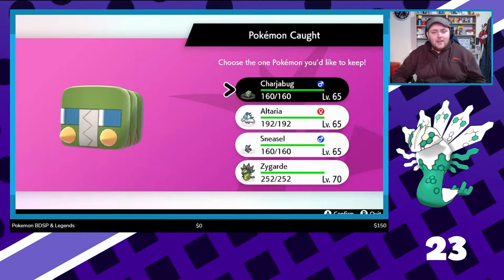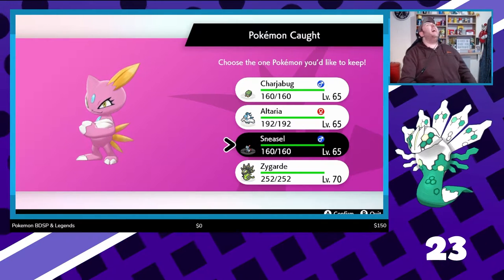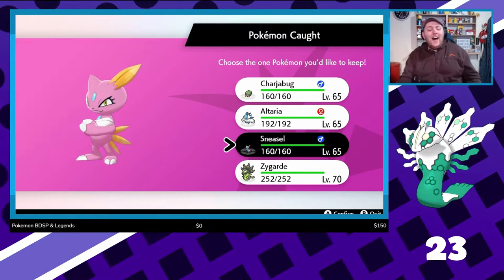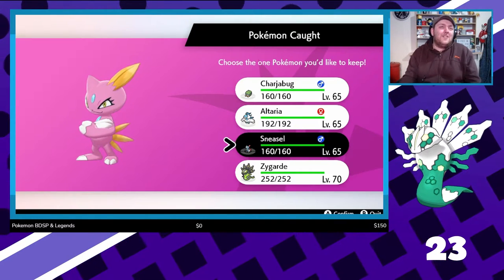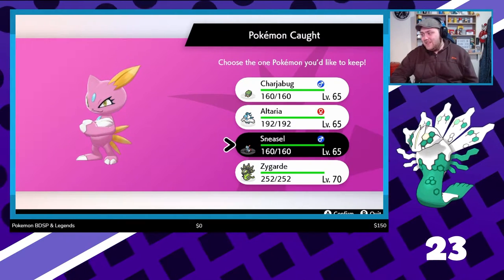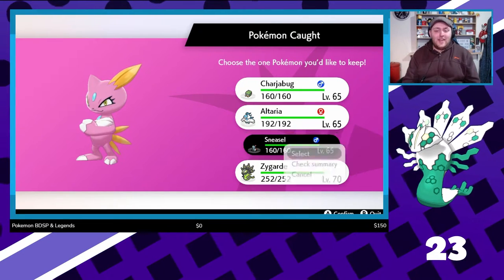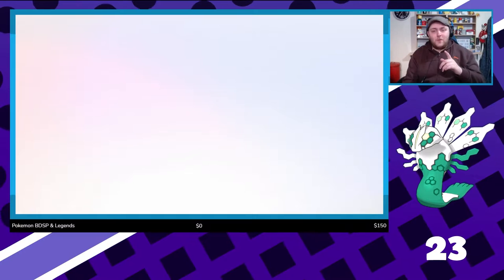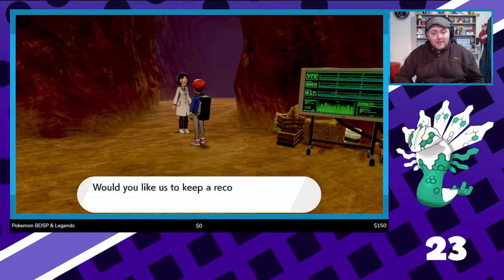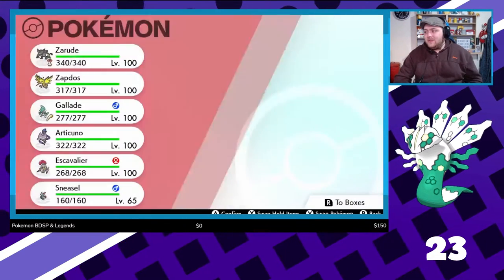Come on then, give me a shiny. Oh, charge a bug. Oh, it's Aria. I love it when I call shinies — I knew it would be the Sneasel. The whole Dynamax, I was like, it's going to be the Sneasel. Of course it's the Sneasel! We're going to take it and evolve it into Weavile. I think I might have a Razor Claw — if I don't, I don't actually know where I can get one. So let's just see if I have a Razor Claw. That is amazing, I'm really happy with that. That is adorable.